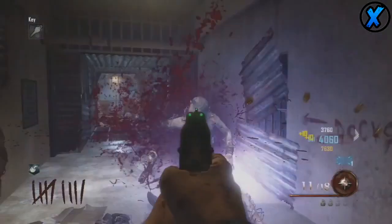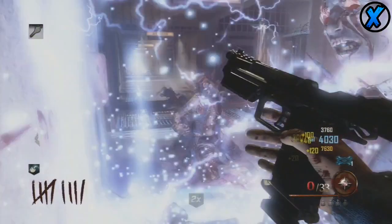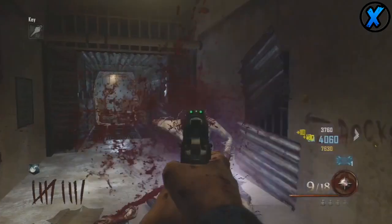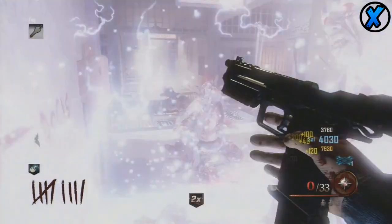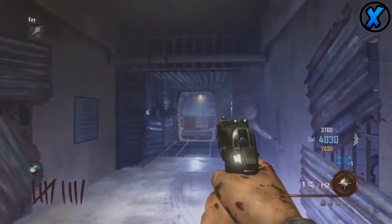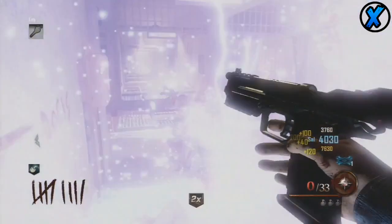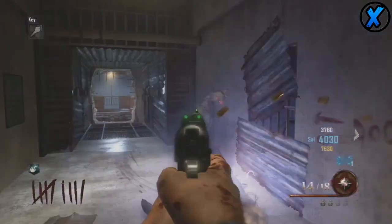Even experienced players are going to be using it — by pro I mean people who've played zombies for a while, have a strategy, and know how to get to high rounds. The reason this perk is so good: if you're not as experienced, you may not be used to running a 'train' — where you go in a circle forming a routine walk so the zombies follow each other into a long train, and then you shoot and kill them. Less experienced players might get themselves trapped into a corner.